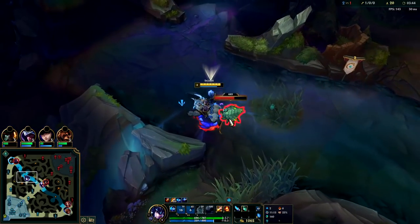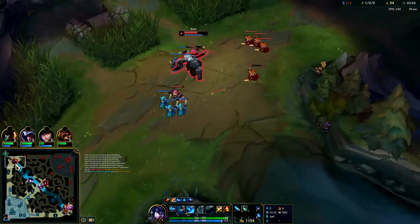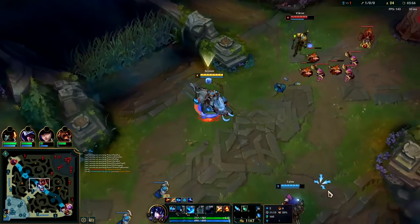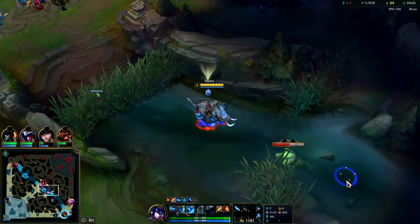I'll Q it and then push it into the other scuttle because I want double scuttles. Gank Plank isn't top right now, I could still probably gank but I'd rather get double scuttle guaranteed. I don't know if Sion's gonna back — I could engage on him if he steps up into me. Evelyn can't solo me even if she has Dark Seal or something.